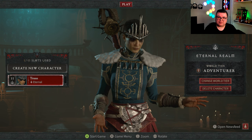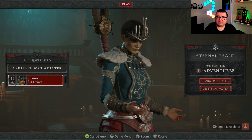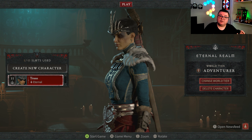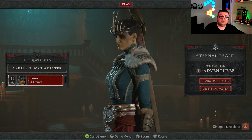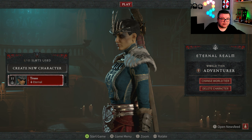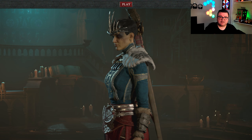This is Truus — that's my Eternal character, and I've been playing it. Really cool — you could actually get your character from the first beta back into this one. So I'm already level 11. Let's go start it up.